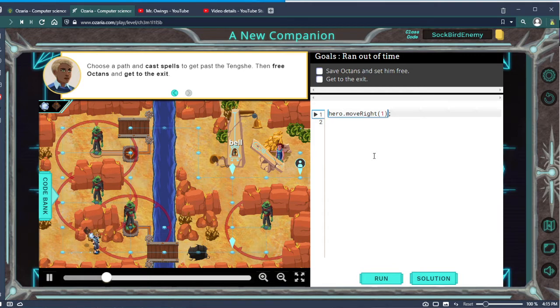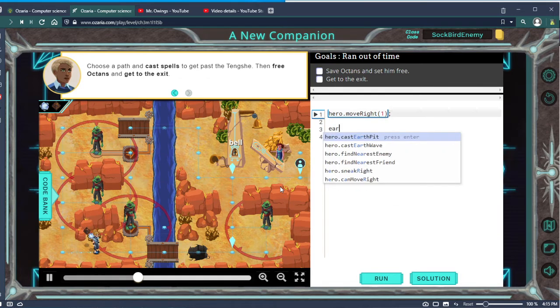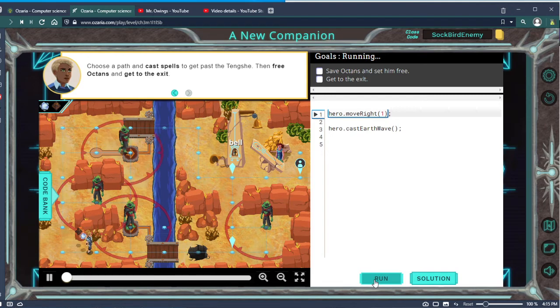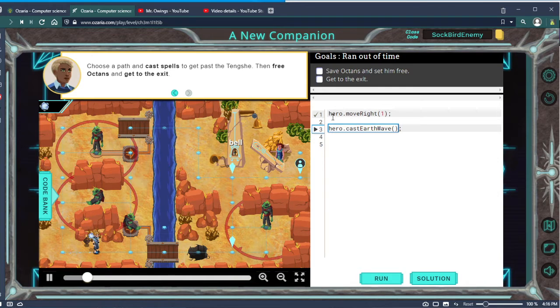Let's first consider using illusion mist, but actually let's try earth wave and see what happens. If we destroy him, does he take off that pressure plate? No — okay, good. So we're going to use earth wave here.